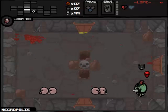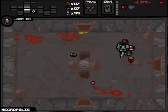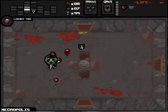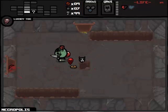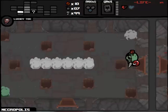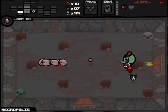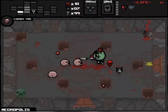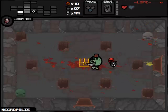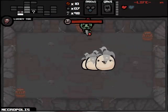And of course we get put on Necropolis - it's okay, it's not the end of the world. Here's what we need: we need Mom to pay out with an HP upgrade, curse room to pay out with Guppy's Paw, or even just Satan to pay out with Guppy's Paw. We have to explore all of this floor because there is no way of leaving them on boss fight unless we get a Tele Pill - in fact, we actually have to find a Tele Pill to even get a deal with the devil, which is kind of sucky.